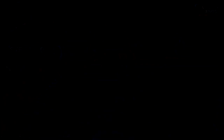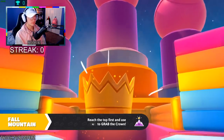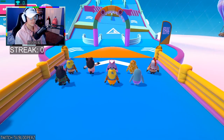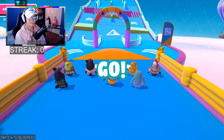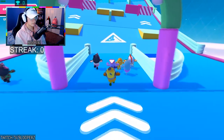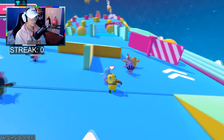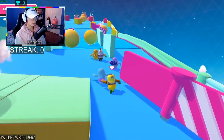Fall Mountain: same recommendation as Fruit Shoot — stay to the right-hand side. Do not run down the middle because the balls will hit you. If you stick to the far right, the spinning things will not hit you. The only real risk is the balls unfortunately hitting you, which is pretty RNG, as well as avoiding the hammers at the end.